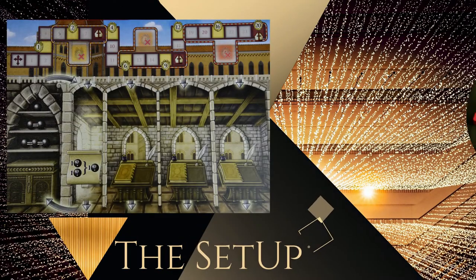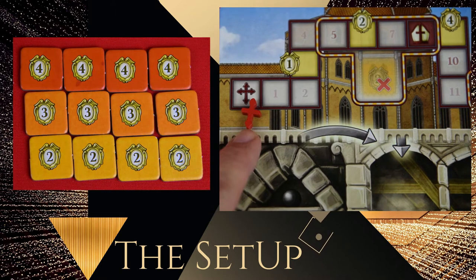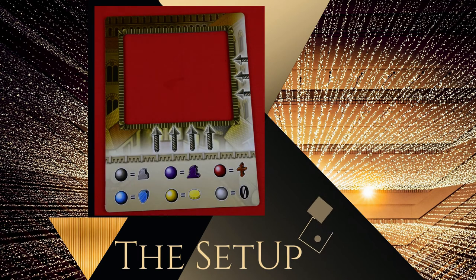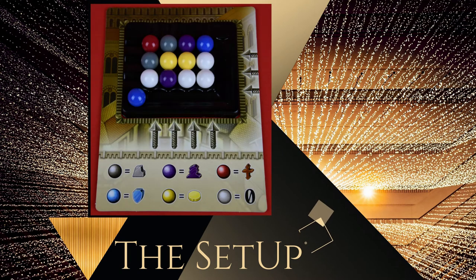To set up, each player should collect a scoreboard and a faith marker. Place the faith marker at the top left of the board. Each player should also collect their three Pope's favor tiles, one of each shade of color, and place those on the board in the designated spaces. Place the market board in the center of the playing area and place the market tray in the slot provided. Now place the marbles at random into the market tray. One will be extra and lays in the outer trough.